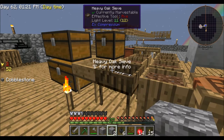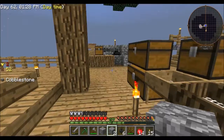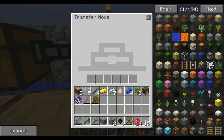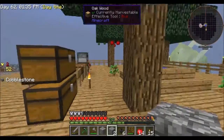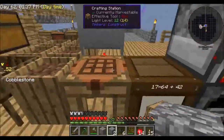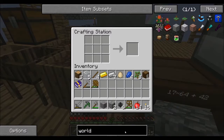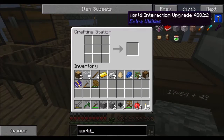I'm back with the information. Apparently they changed some of the mechanics with it and you now need to place a world interaction upgrade into it. So let us make one of those — that should get us pretty well set up.